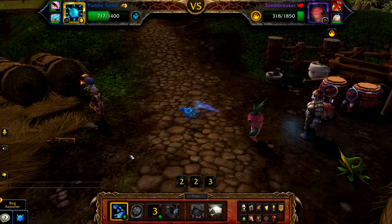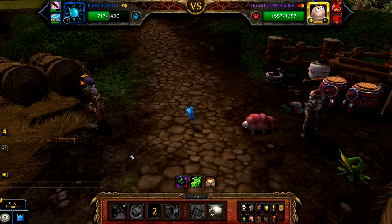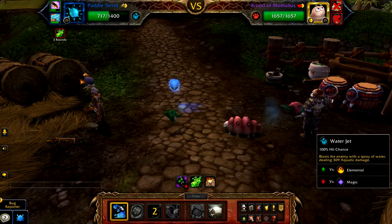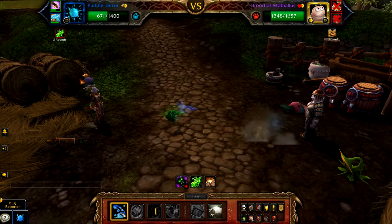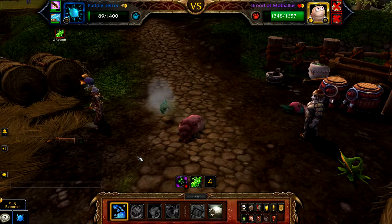Once Tooth Breaker is defeated, the Brood of Mythalis enters. Use Water Jet until your Puddle Turret is defeated. Be careful not to defeat the Brood of Mythalis here, which can occasionally happen with good RNG — especially if you used Nature's Ward against Tooth Breaker. You may need to pass a few rounds and let your Puddle Turret be defeated.